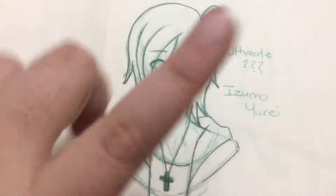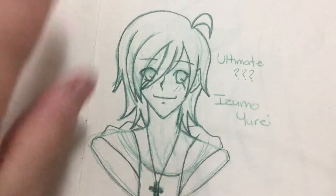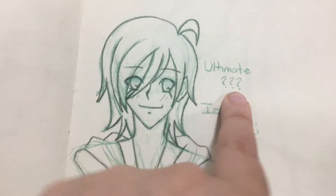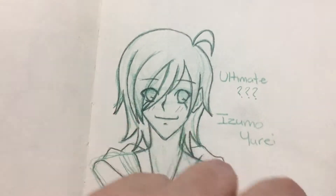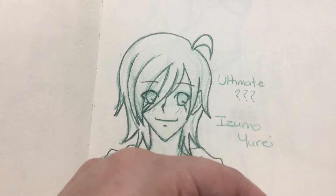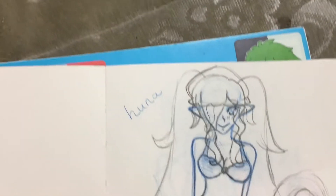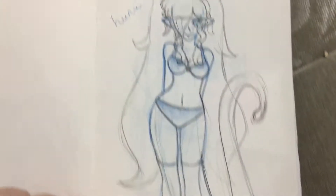And then this is a newer character. He's part of my Danganronpa cast of characters. He's my ultimate — secret talent that I don't want to reveal here. And then, relax people, it's just clothing, so get over it. But this is a character I created for a friend of mine. Her name's Luna, and I drew her in some cute lingerie.